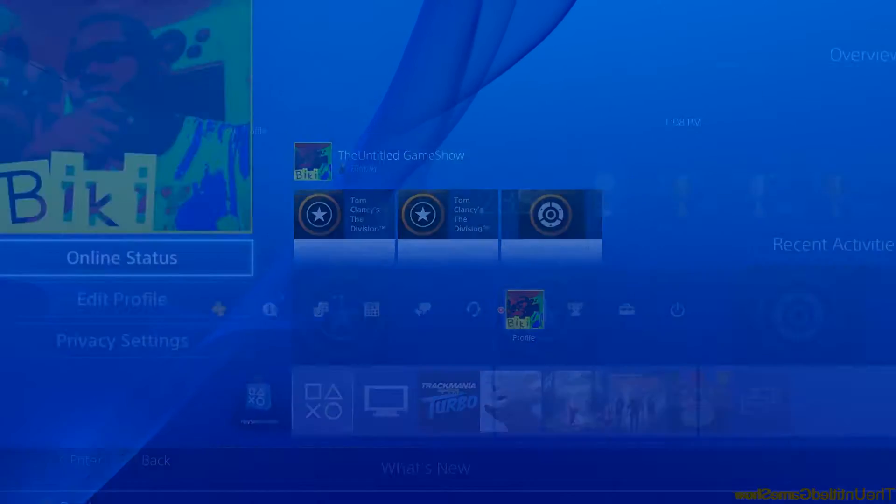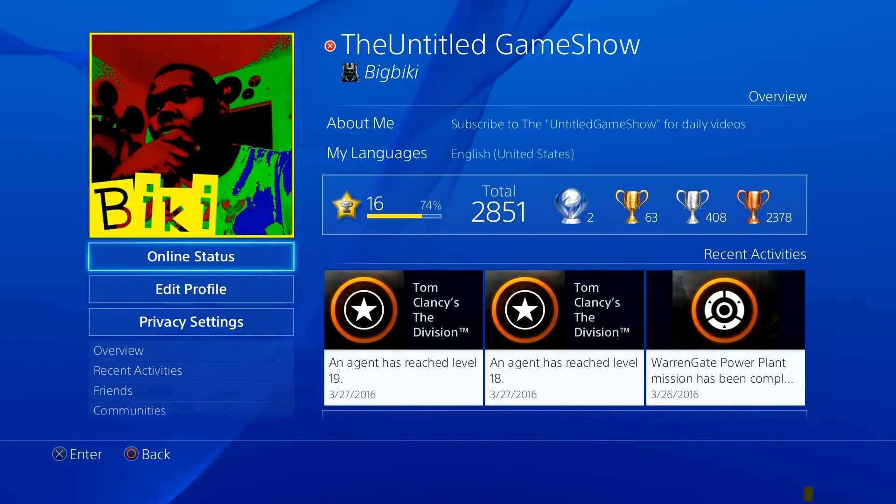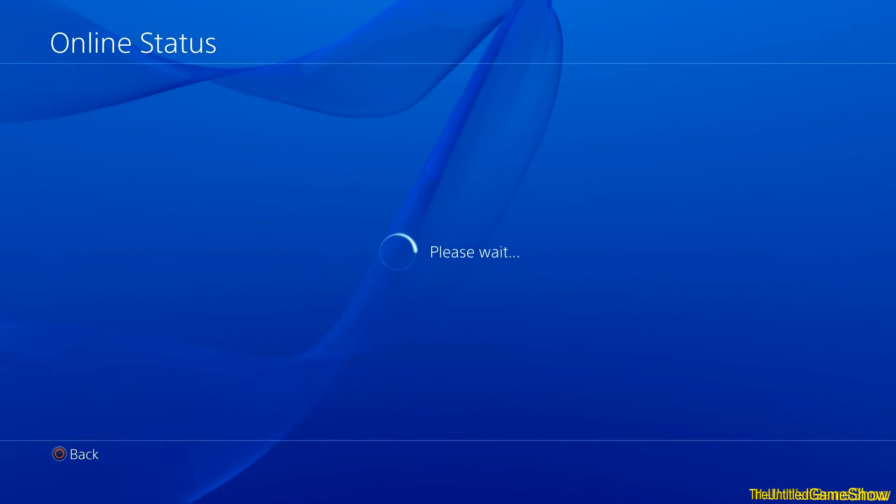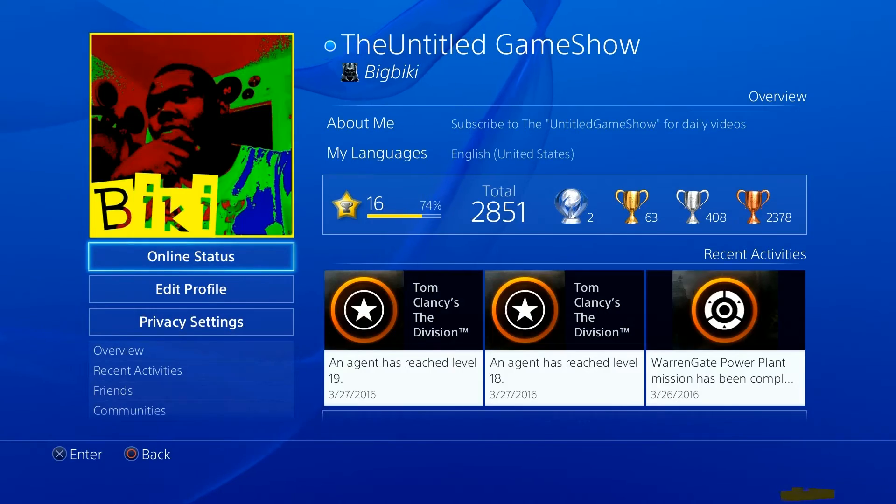The other way to show yourself online or offline is to click on Profile, go to Online Status, and then click online or offline. Whichever one you press, make sure you know it's going to take a few seconds to register. Once it registers, you can press back.